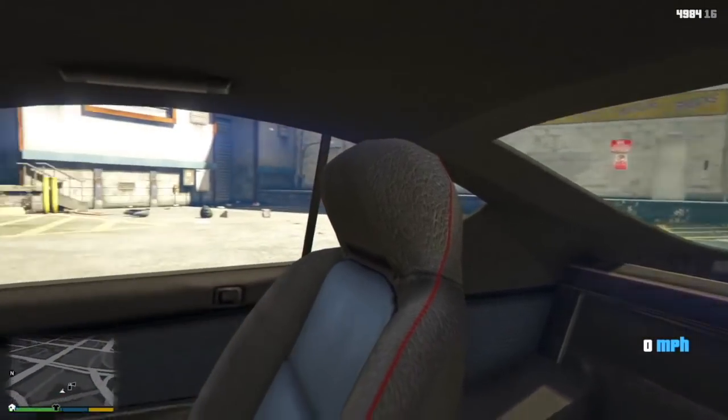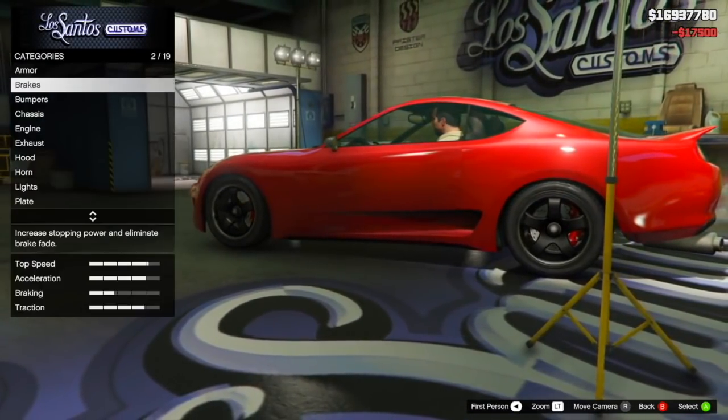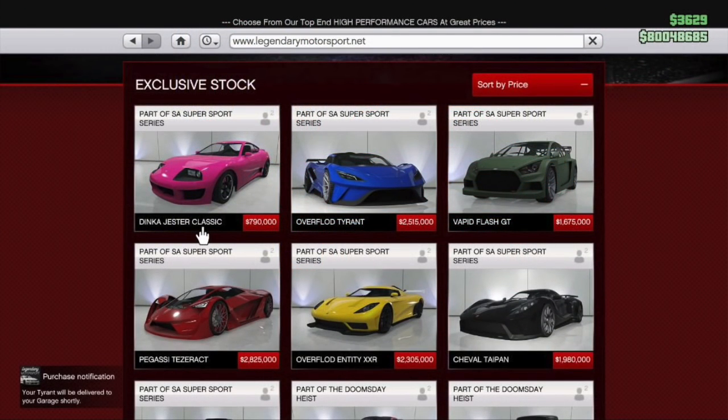On day two of the update we sort of found out its pricing. By day three, we found out when it was supposed to come out based off of its position on the in-game website, the Legendary Motorsports site. We saw that it was located at the very end, which meant this drip feed car was going to be coming out at the very last possible part of the update. It's featured on the Legendary Motorsports site for $790,000 — it's a two-seater sports classic car, the Dinka Jester Classic.